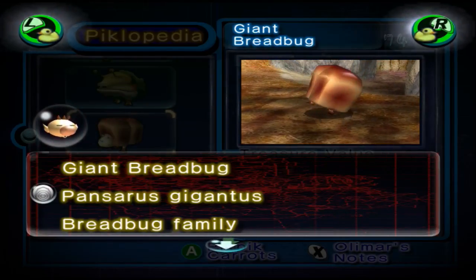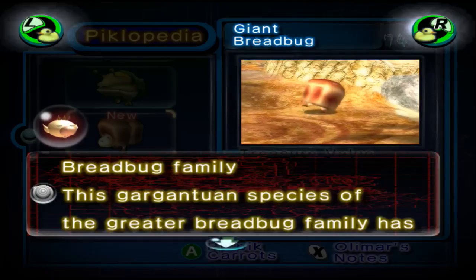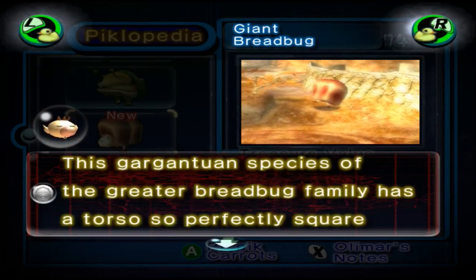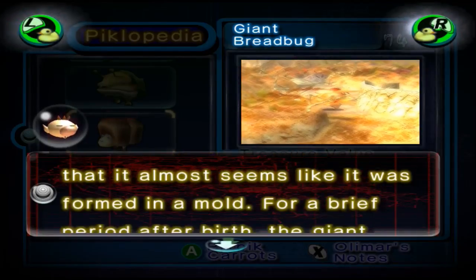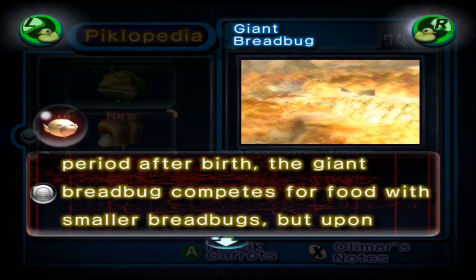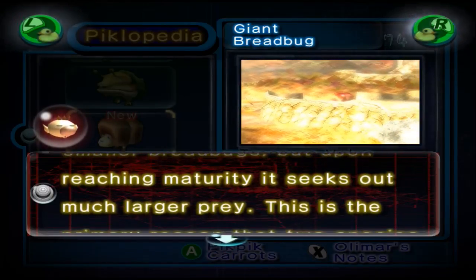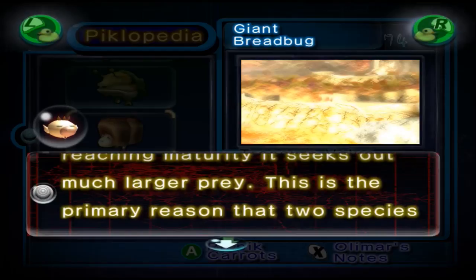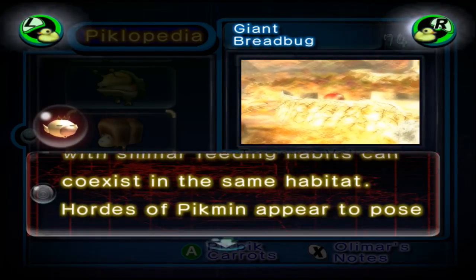Giant Breadbug — Pansaris Gigantis, Breadbug Family. This gargantuan species of the greater breadbug family has a torso so perfectly square that it almost seems like it was formed in a mold. For a brief period after birth, the giant breadbug competes for food with smaller breadbugs, but upon reaching maturity it seeks out much larger prey. This is the primary reason that the two species with similar feeding habits can coexist in the same habitat.